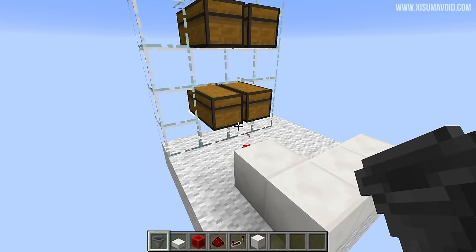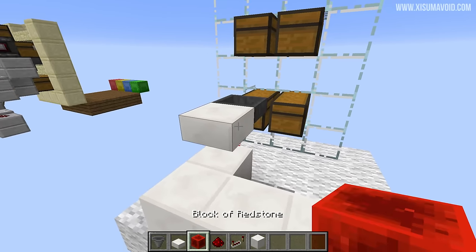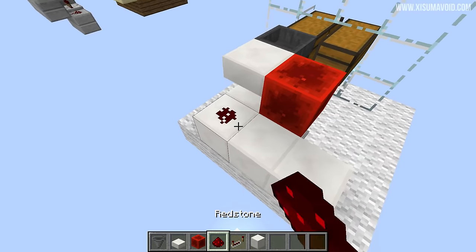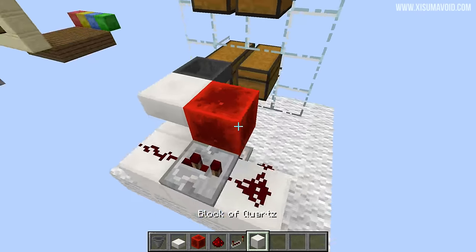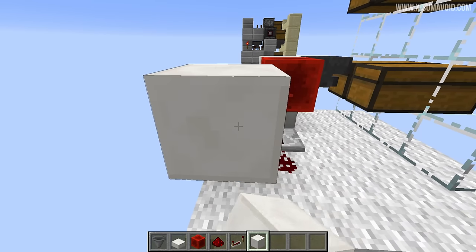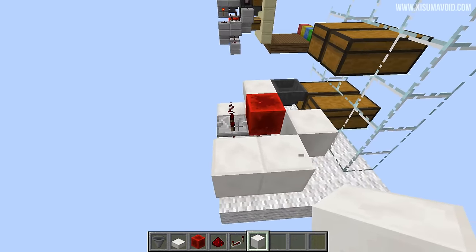Pointing into the chest above the torch we just placed, we will put a hopper, behind it a slab, and then to the side of that a redstone block. Then back here two pieces of redstone, between them a repeater on the second setting. Then we're going to come around here and place four blocks in a row — however this one here is unnecessary, so you only need those three.